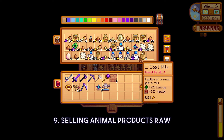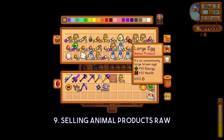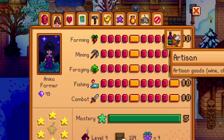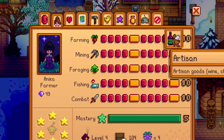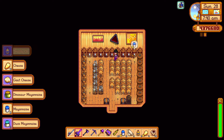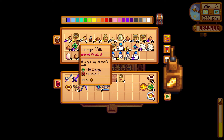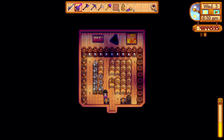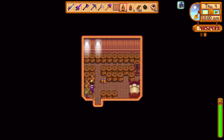Tip 9: A common mistake new players make is selling animal products raw. In Stardew Valley, artisan products sell for a much higher value than their raw counterparts. If you have eggs, it's better to store them until you have a mayonnaise machine. For milk, it's best to store them until you have a cheese press. You might think storing too many eggs or milk is bad because it takes up storage space, but you can always expand your artisan equipment and make better use of those items.